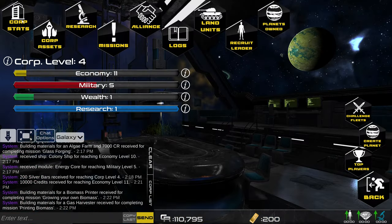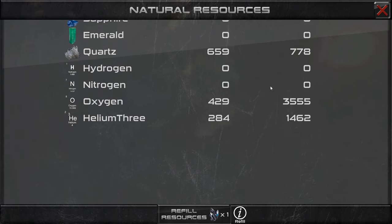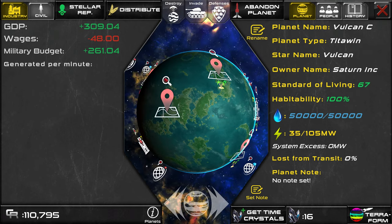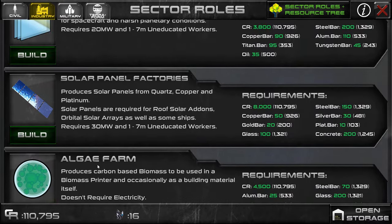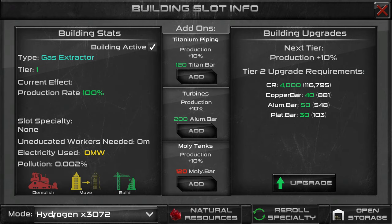The next one is gas extractor. This planet has oxygen and helium-3, but the starting planet has oxygen, nitrogen, and hydrogen — which are the ones you're going to need early on. Helium-3 is really only good for the fusion reactor, which we won't get for quite a while. So I think it would be more future-proof to put the gas extractor on the starting planet with all three types of gas. I'm going to leave it on hydrogen for now — whenever I need something, I can set it to mine that.